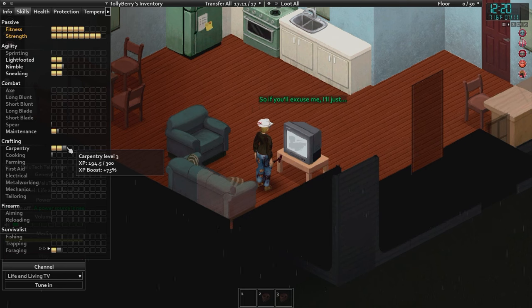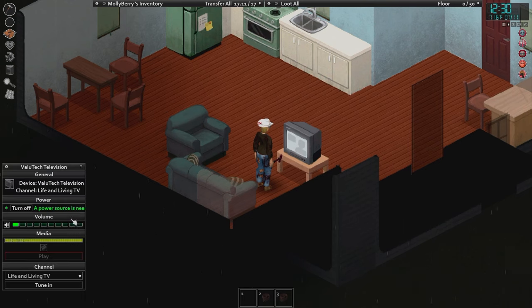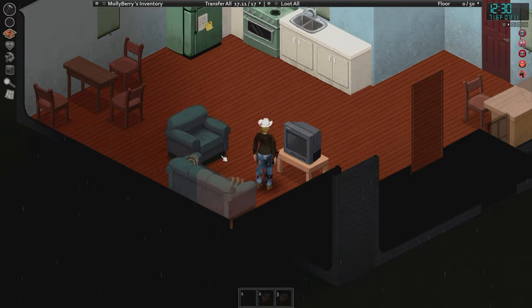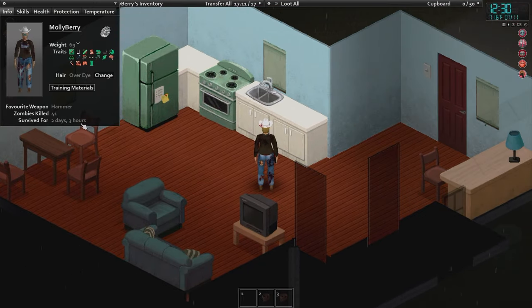We have a 75% boost to carpentry because of our traits. Carpentry is very handy — the higher your carpentry, the more reliable your crafted spears are. You're also able to build things like high fences, water barrels, and key survival things that come later in the game. If you hear a Zomboid player say they've missed out on a couple programs — that's what we're talking about.